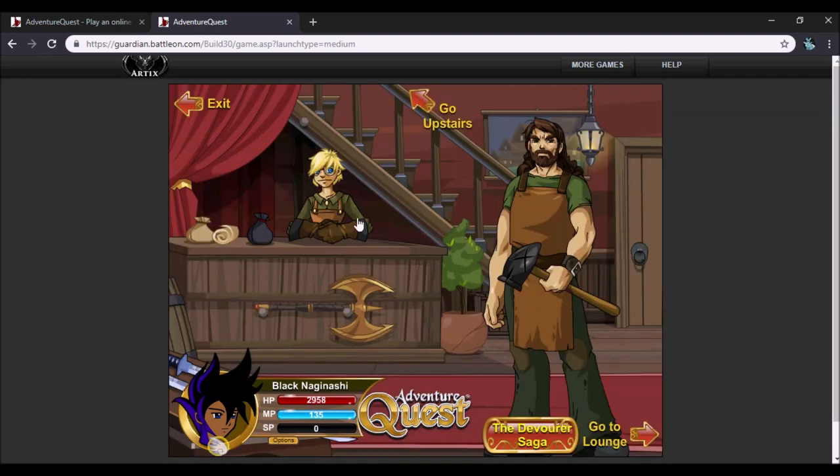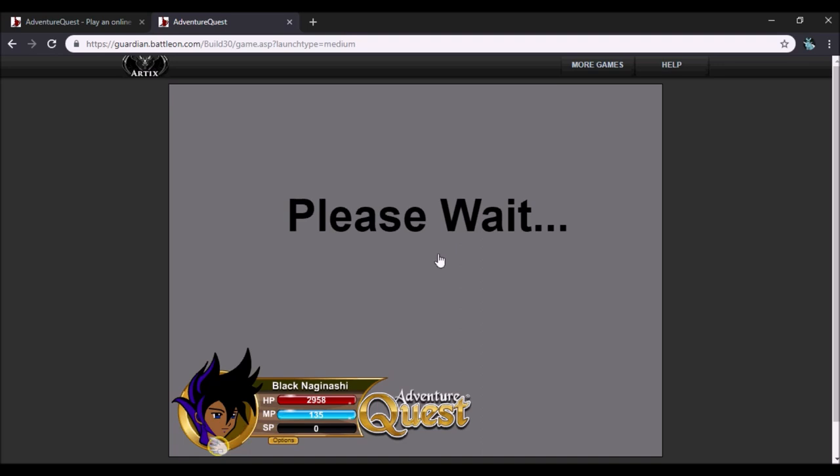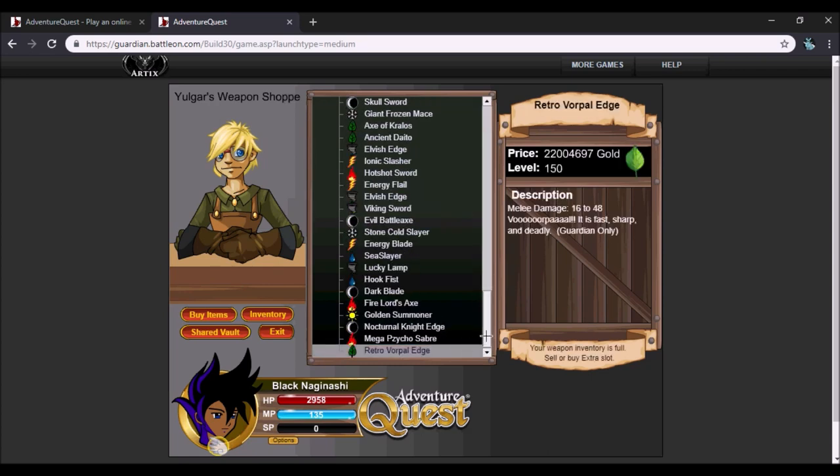Next is the Vocal Edge. Go to the Yaga shop, go to 'Shopping,' then 'Advanced,' then 'Weapons,' and scroll to the bottom just like before. You will see the retro Vocal Edge. It has a pretty average damage range — a lot of melee weapons share this particular range — so it should be a decent weapon. The special should be really good too, similar to what Solar Boy has, and I'm pretty sure that's what the Vocal Edge special is.